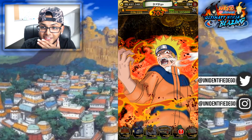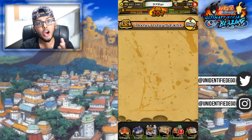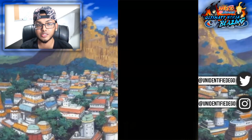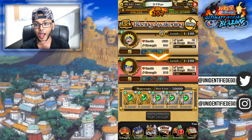Look at this card art — look at this card art, damn! That card art is beautiful. It's got two arrows over there; I guess that's because you get to choose if you want to blazing awaken further.